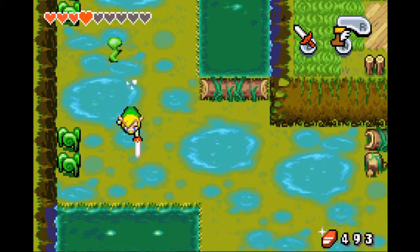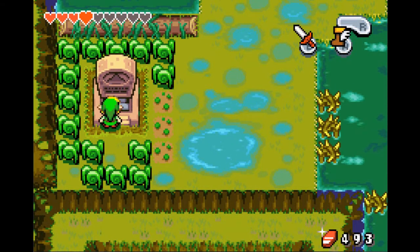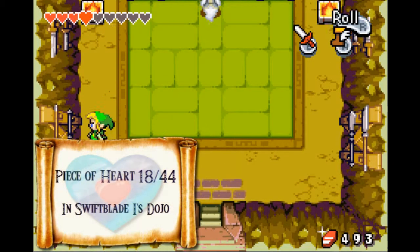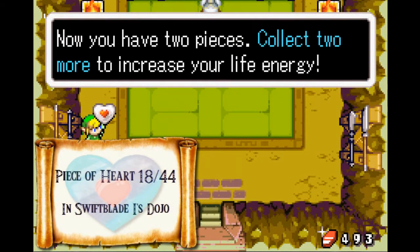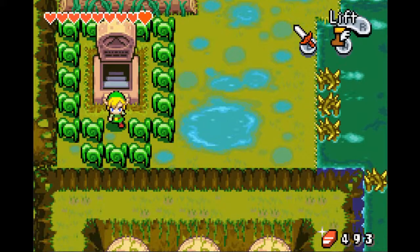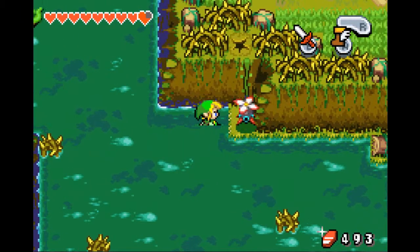There are ropes all over the place here, nothing too big. But we also have a gravestone in here. There are two things with this gravestone; we can only do one of them right now, and that is get this piece of heart at number 18. But this is Swiftblade the First's dojo — we can't actually learn anything from him until we have all the other tiger scrolls in the game, which means we need seven.